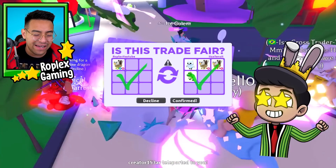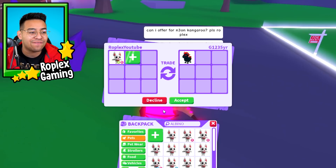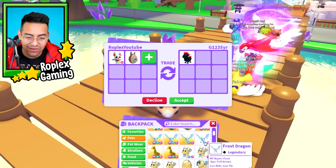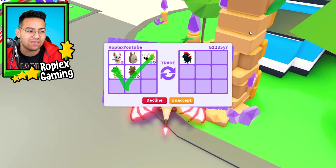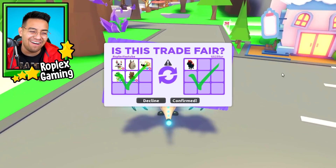Up next, we are doing a Neon Albino Bat, but someone put up an evil unicorn. Let's offer for the evil unicorn. I already have a - oh my gosh, I didn't even know I had that frost dragon, it wasn't favorited. I can't believe I'm gonna do this. Let's try the mega brown bear. I feel like I'm over, but I've had this mega brown bear in my inventory for a really long time. He hit accept. Oh my gosh, I can't believe I just did that. I could have made a video with the mega brown bear.